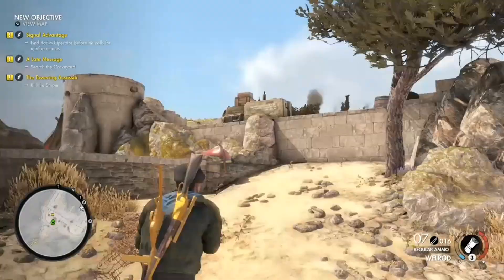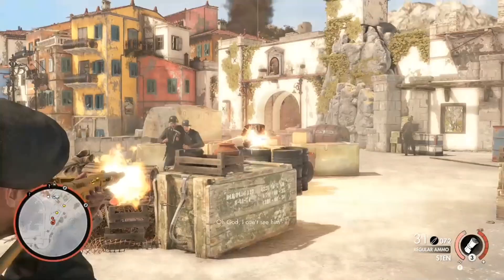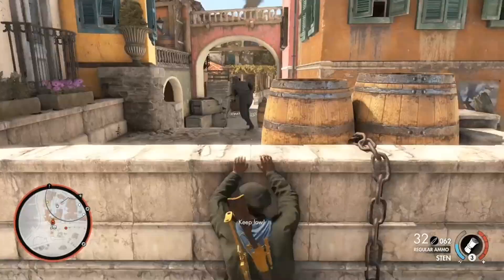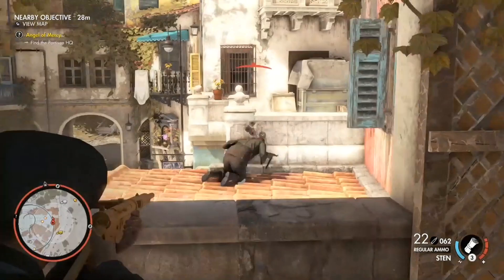Hello and welcome to Sniper Elite Bootcamp. Today we'll be going over how to find Greta and complete the Softly Softly challenge. My advice for this one is to simply go loud and just run straight for Greta with a submachine gun. The time limit on the challenge is generous enough that you can do it stealthily, but if you want the best time, be prepared to go loud.